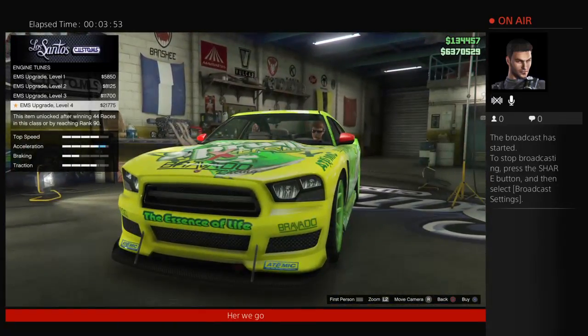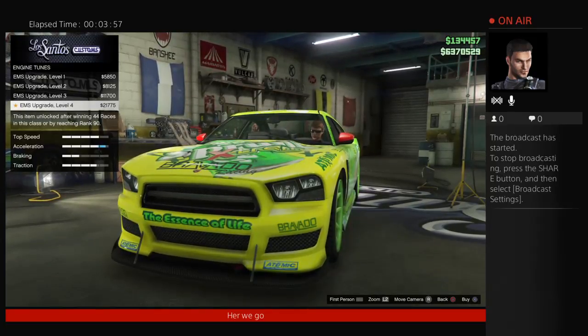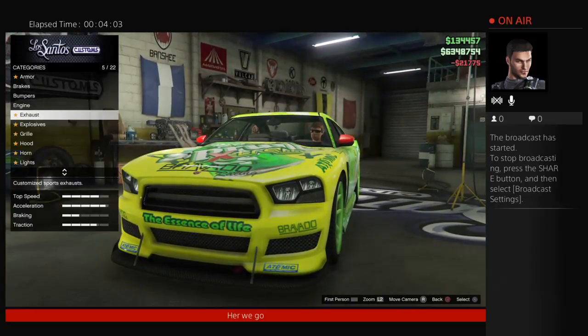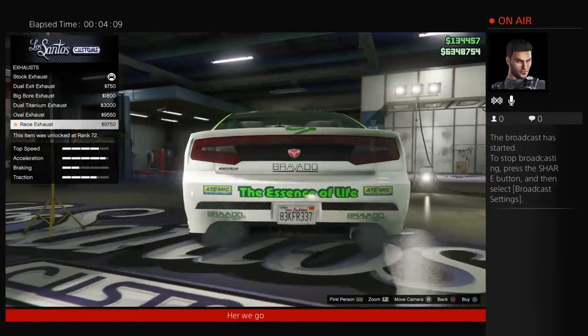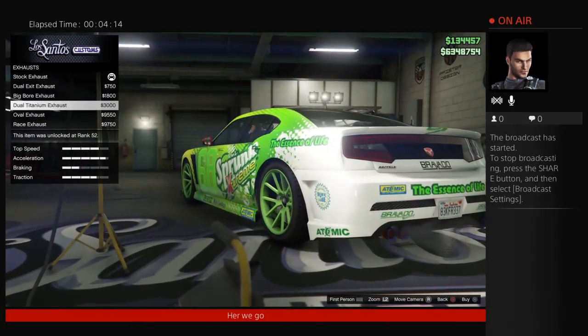Engine upgrade: $21,775. For the exhaust, the racing exhaust is $9,750.